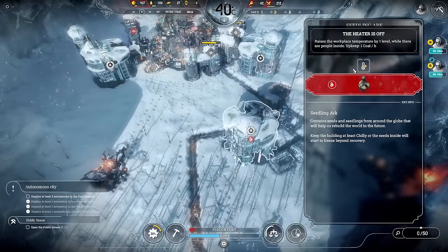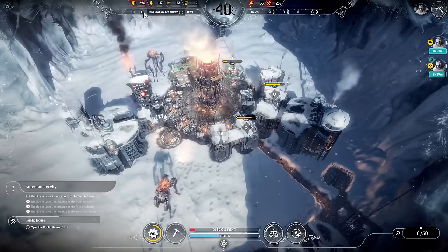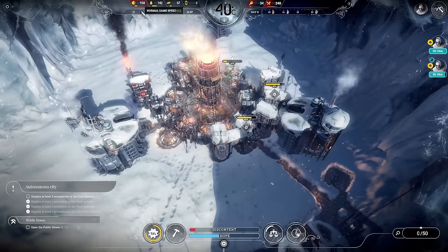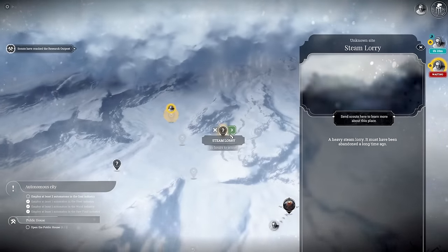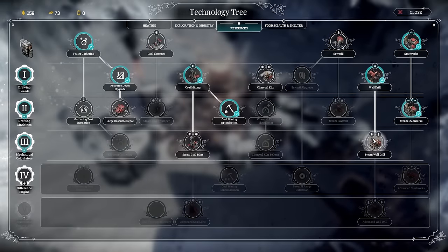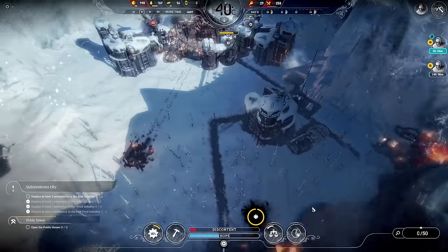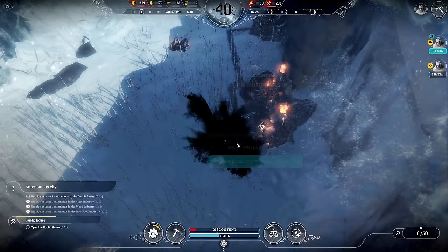It's back on because it's getting a bit colder — back to minus 40. These scouts are nearly back. Three more steam cores up there — go to Steam Lorry, that should have more steam cores. We got those — sweet! Steam wall drill is going to be the next thing to do, and once these come back I'll go coal mining straight away. Oh — stuck automaton! Not ideal. We'll shut down the steam steelworks so we can put that automaton to use somewhere else.